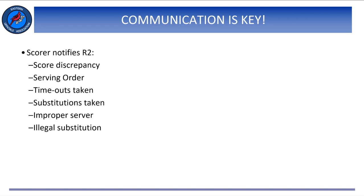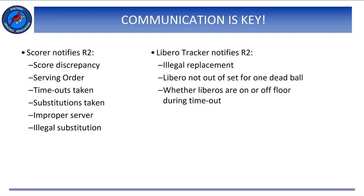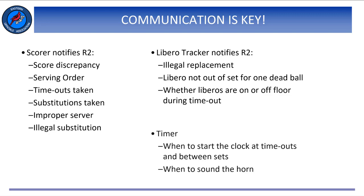It is critical for the R2 to have a thorough pre-match briefing with the scorer and libero tracker. This should include notification of score discrepancy, serving order, number of timeouts each team has taken, number of substitutions, and when there is an improper server or an illegal substitution. The tracker should notify the R2 when there is a discrepancy with any replacement, and let the R2 know if the libero has not remained out of the set for one rally, as well as informing the R2 at the beginning of each timeout if the libero is in or out for each team.